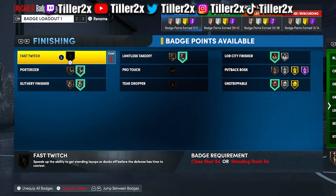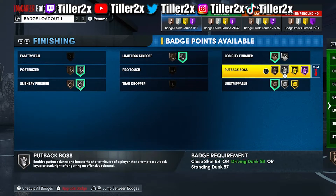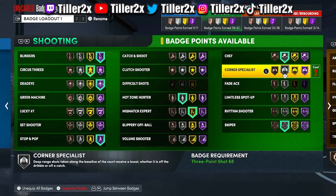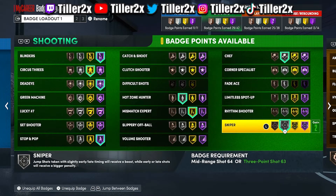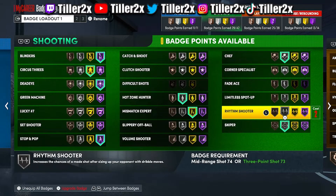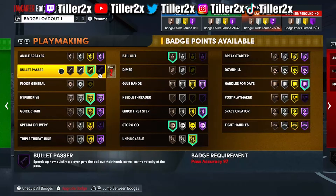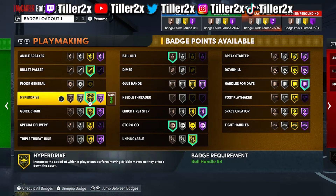I was not maxed in this gameplay, but as of right now doing this voiceover everything is completely maxed — shooting, playmaking, defense, finishing — completely maxed at 98 overall. So we got 11 out of 11 on finishing, 29 out of 42 on shooting, 25 out of 38 on playmaking, and 13 out of 14 on defense. I'll be running Sniper silver — I've been running it since I made this build and it literally feels the same as Hall of Fame with the 99 three-pointer.